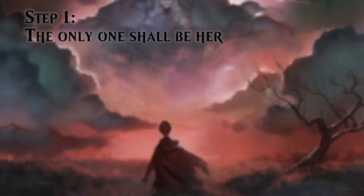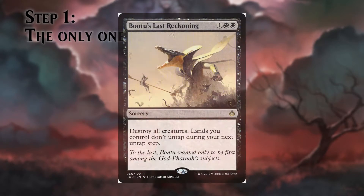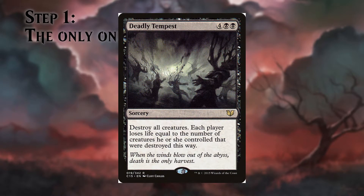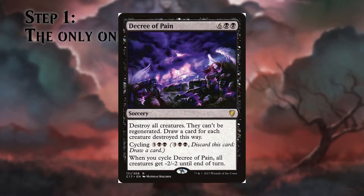This means blowing the board every now and then. Damnation is the most well-known way — destroy all creatures and they can't be regenerated. Bant's Last Reckoning destroys them all, but your lands don't untap your next turn. Deadly Tempest not only destroys all creatures, but each player loses life equal to the number of creatures they controlled that were destroyed, so that's normally not a problem for you. Black Sun's Zenith wipes indestructibles as long as you have enough mana to pay X for the -1/-1 counters, and it shuffles itself back into the deck. Decree of Pain destroys all creatures and gives you a card for each of them.